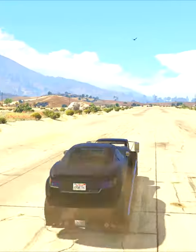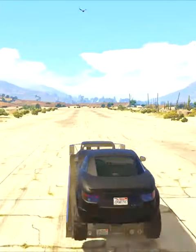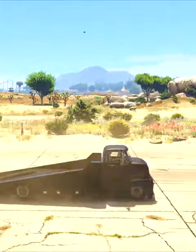This is a slant truck in GTA 5 Online. This truck actually looks like it can hold cars in the back of it — that's the hype of it — but it slides right off.